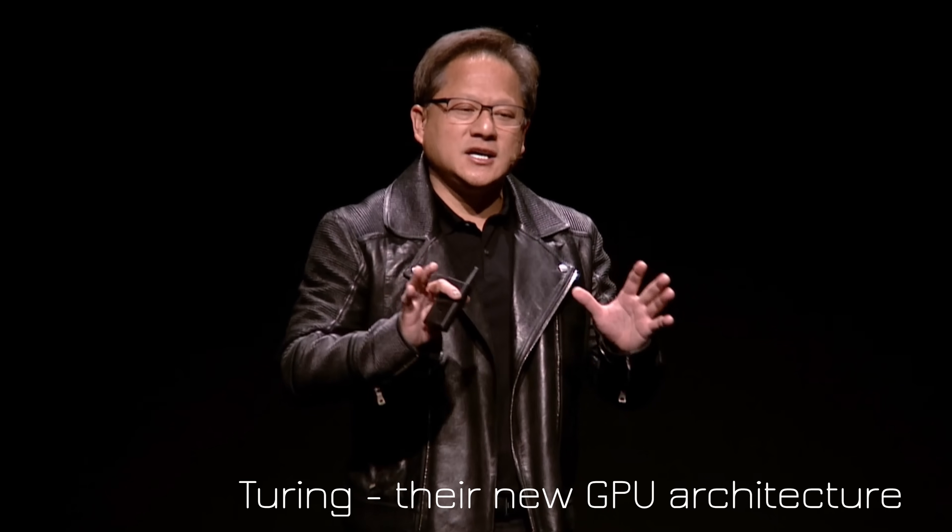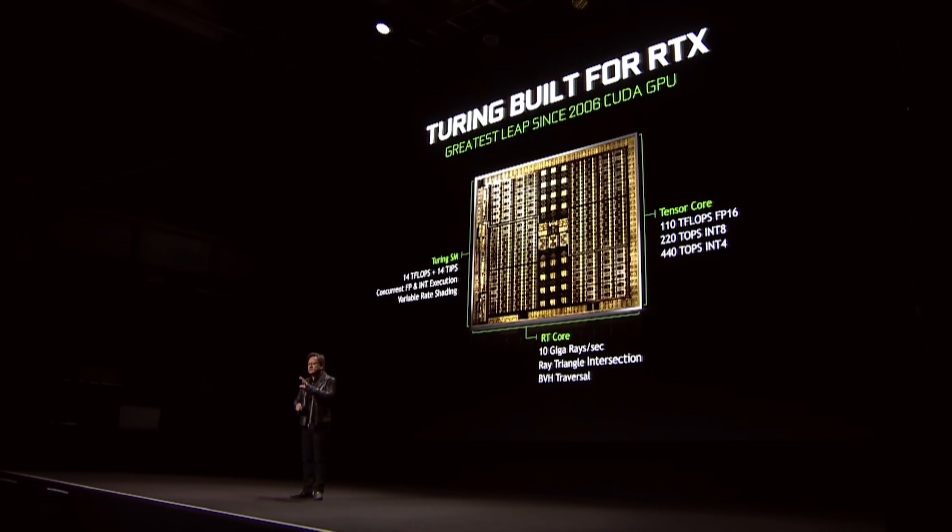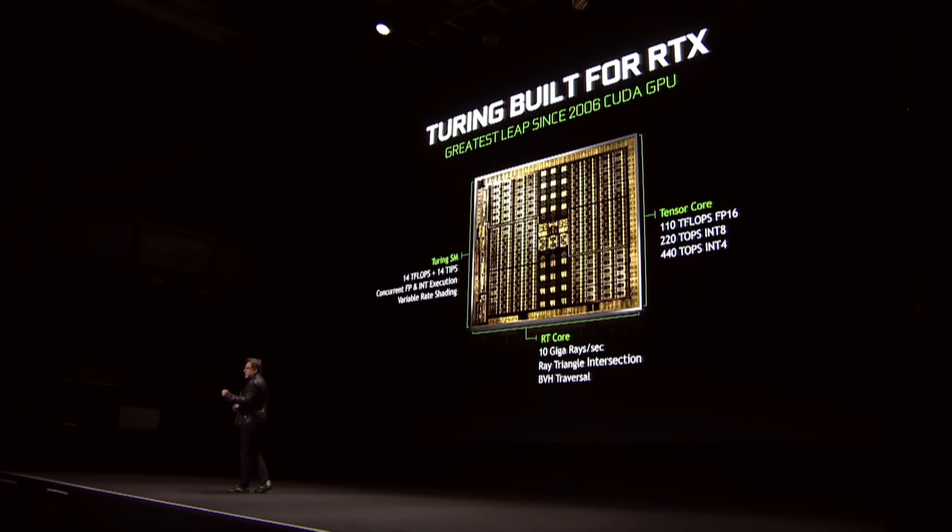Inside Turing is 18.9 billion transistors — now that is a lot of transistors. They also have some new processing cores, including the RT core, which does ray tracing and can do up to 10 giga rays per second. To give you a comparison, the 1080 Ti does only 1.21 giga rays per second. They also have the Tensor core, which is specific for AI and deep learning workloads, and can assist in RTX operations, which is also pretty interesting.